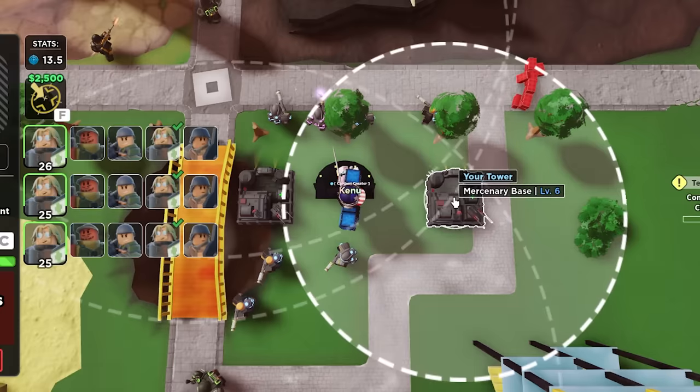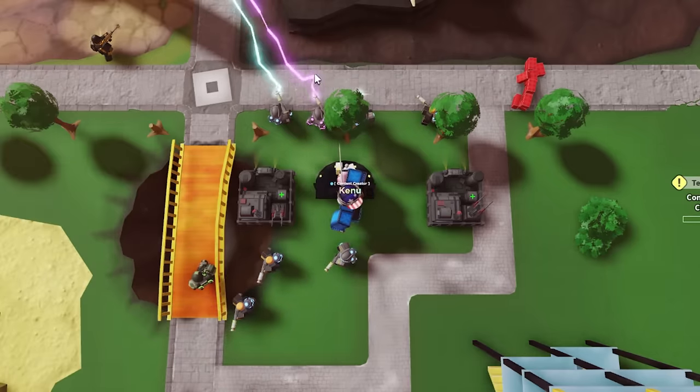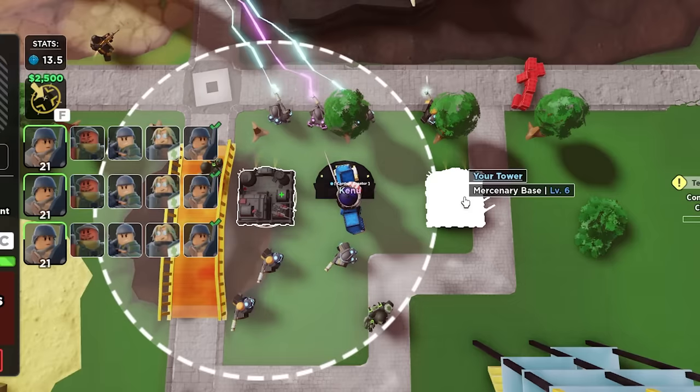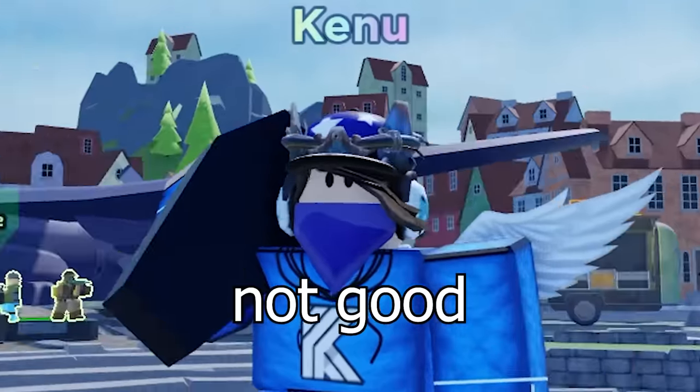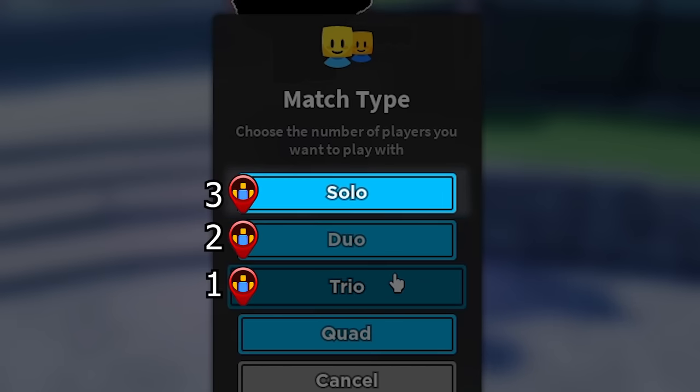For placement, make sure it's placed somewhere where it can buff as many towers as possible while still being in range of the path — otherwise it won't be able to spawn anything. The placement limit is 3 for solo, 2 for duo, and only 1 for trios and squads.